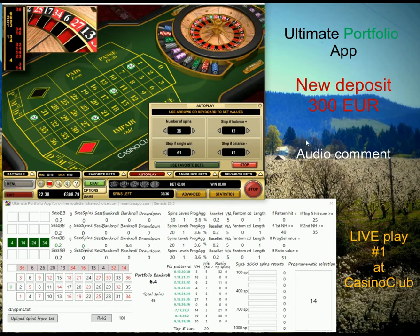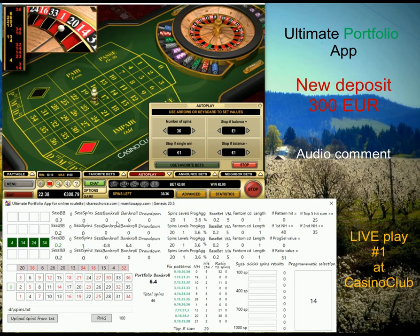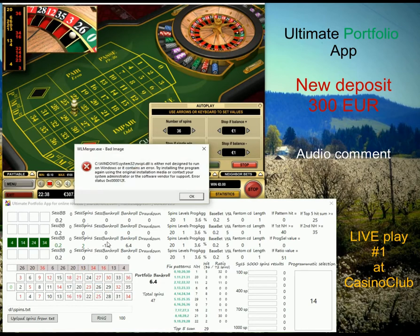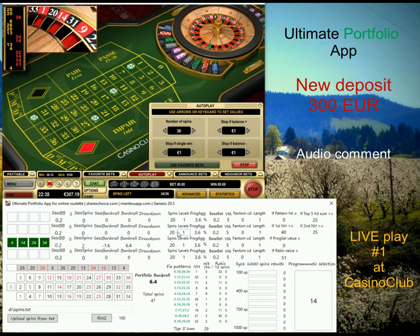The biggest advantage of playing in Casino Club for me is that they provide features I would expect mostly every casino roulette table to have — like autoplay, stop if single win, history going back 500 spins. This software is really providing most everything a professional roulette player needs, including turbo mode.